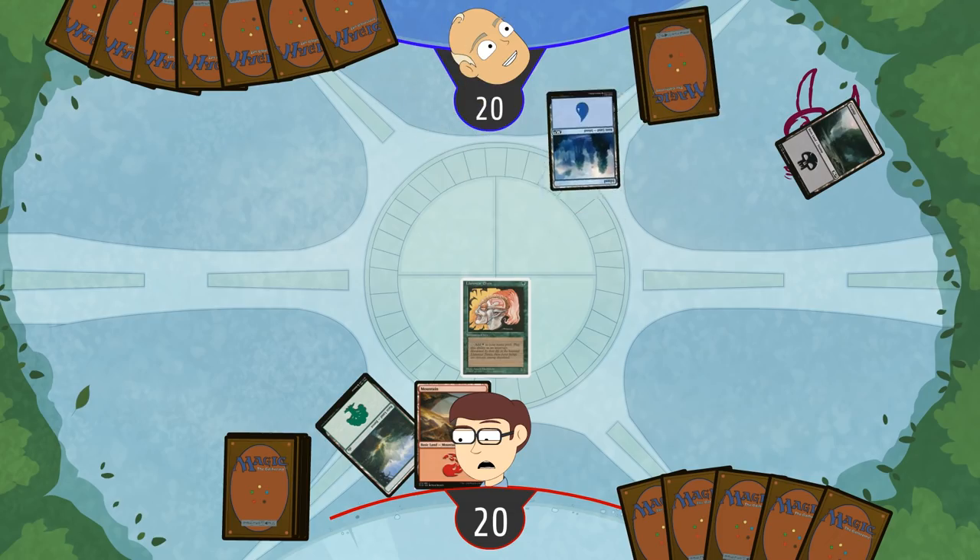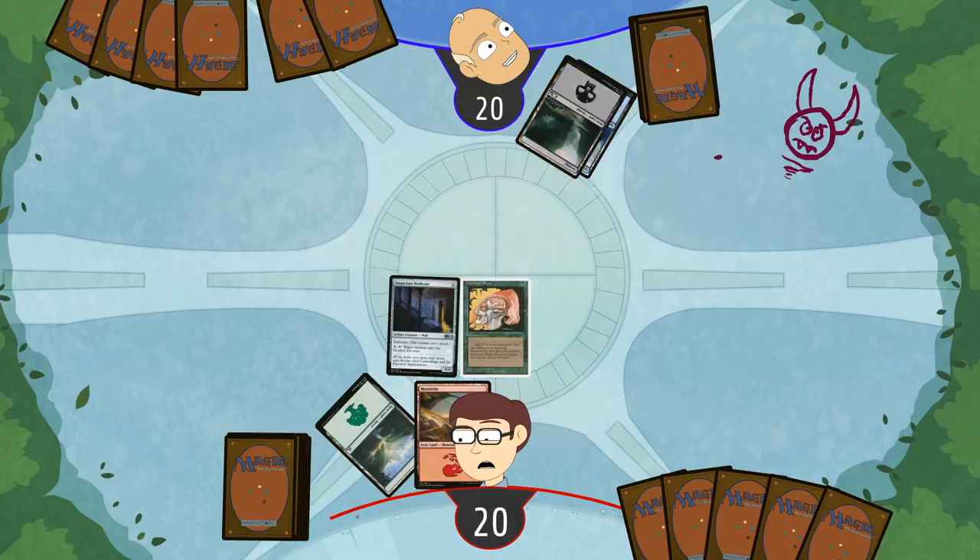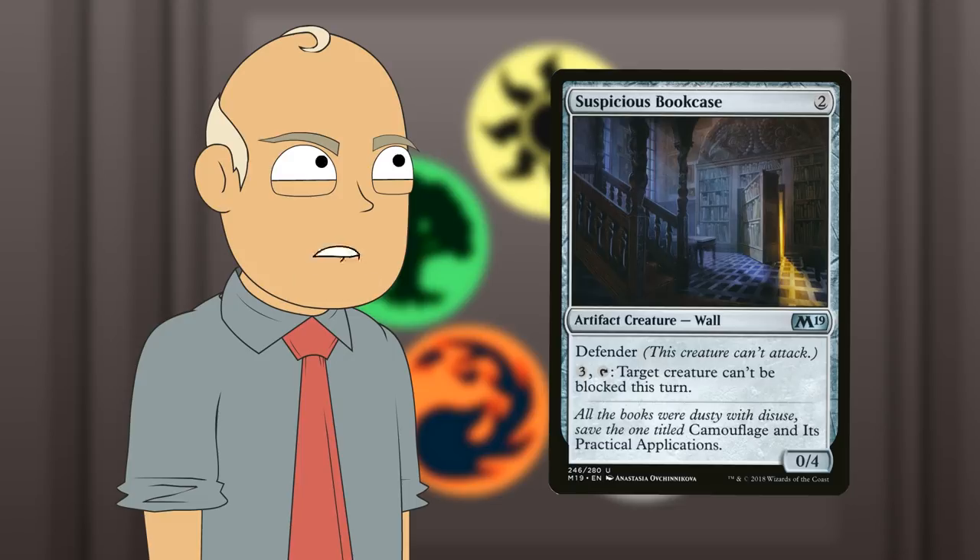It is now my turn. I play a land, and I also summon a bookcase. Gerald, you need to put that on your side of the board. You can't tell me what to do. You're not my mom.